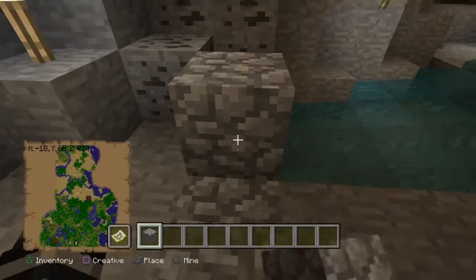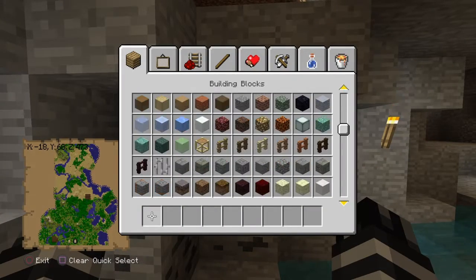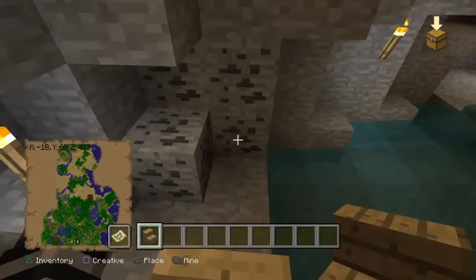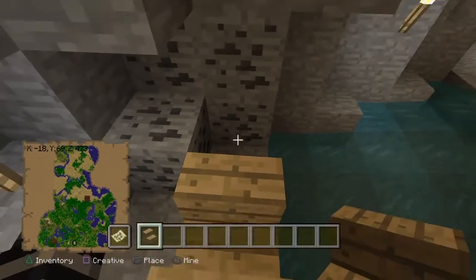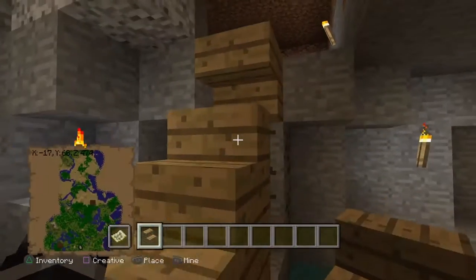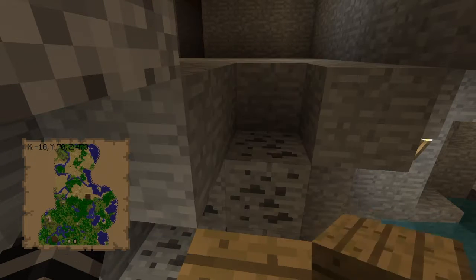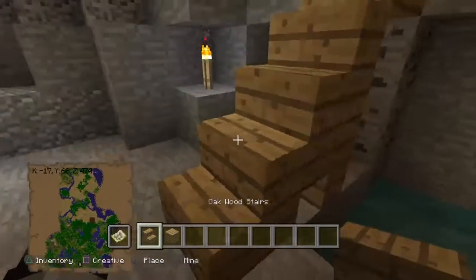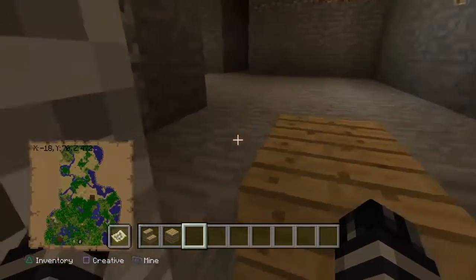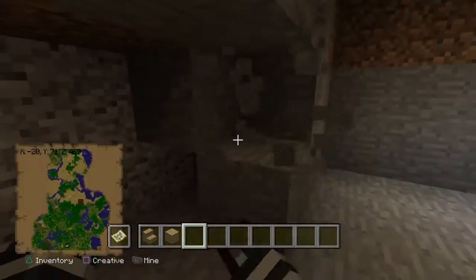Let's just do cobblestone stairs. I need to actually make real stairs. Let's just do oak. This is annoying me. Okay, we're going to make our floor out of oak because it looks the best. Break that — boom. Here's our nice little staircase to get up in. This of course needs to be a lot bigger, so we're just going to keep this going.